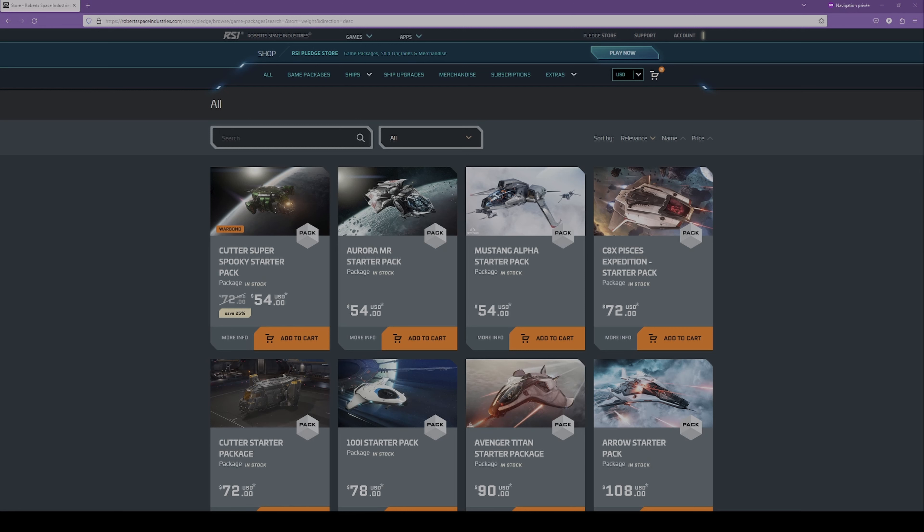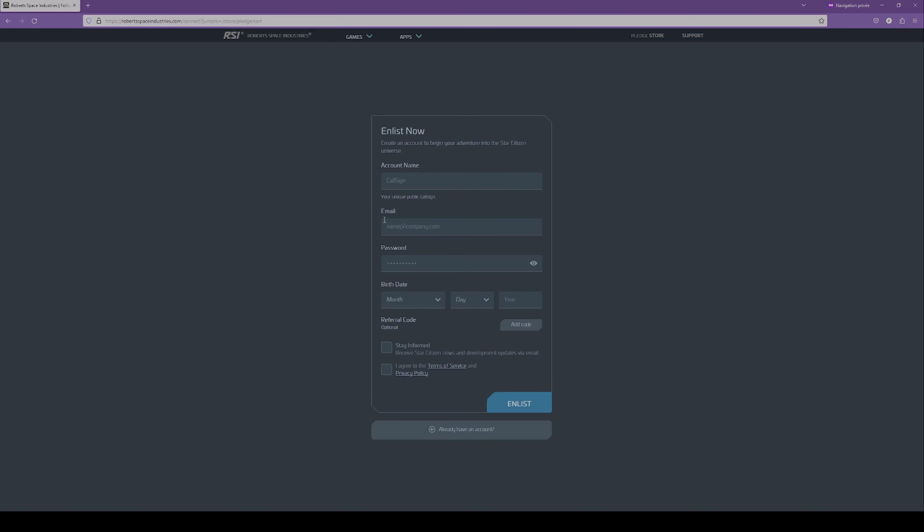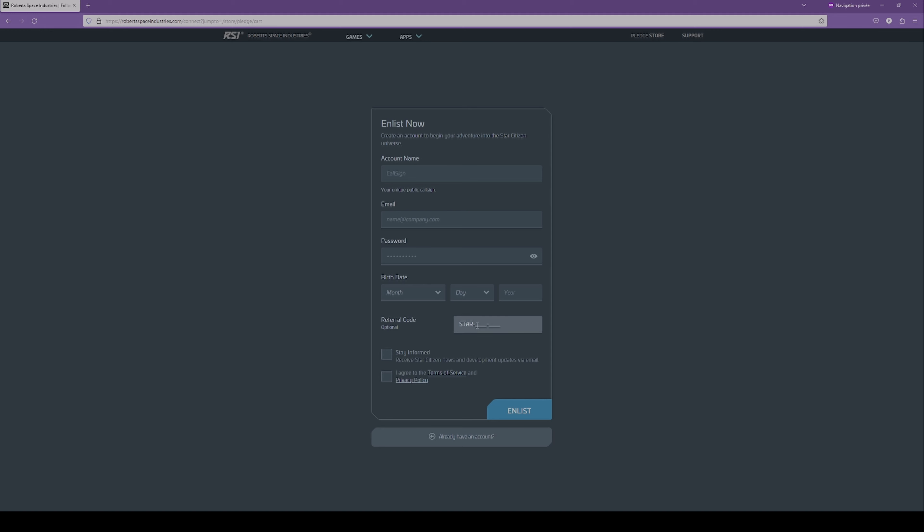A quick note about the Star Citizen referral program. During the checkout process, you will be able to enter a referral code. If you use mine, you will be able to get an extra 5,000 in-game credits to start your adventure. You can find it in the video description below.